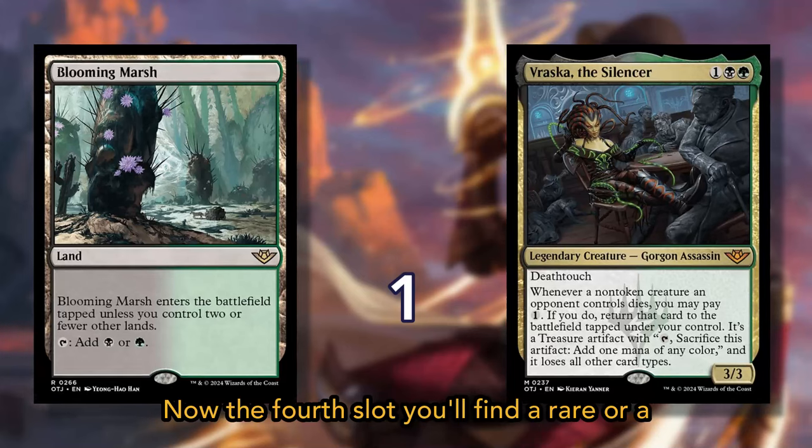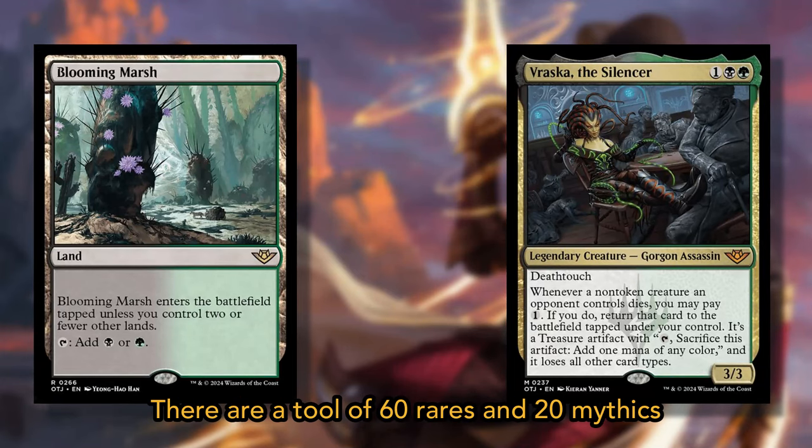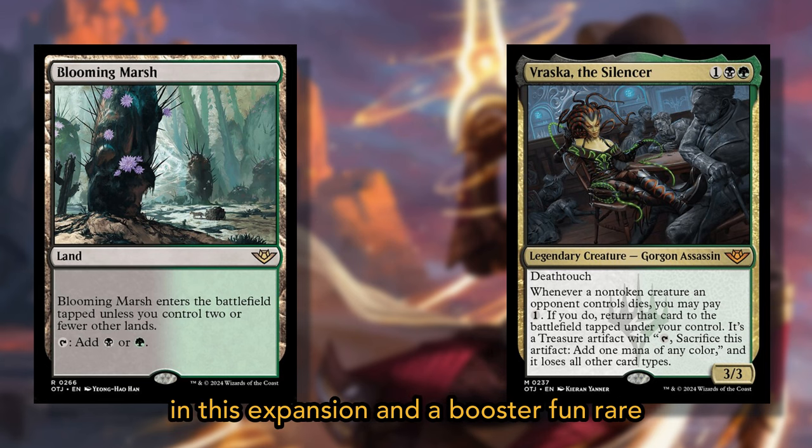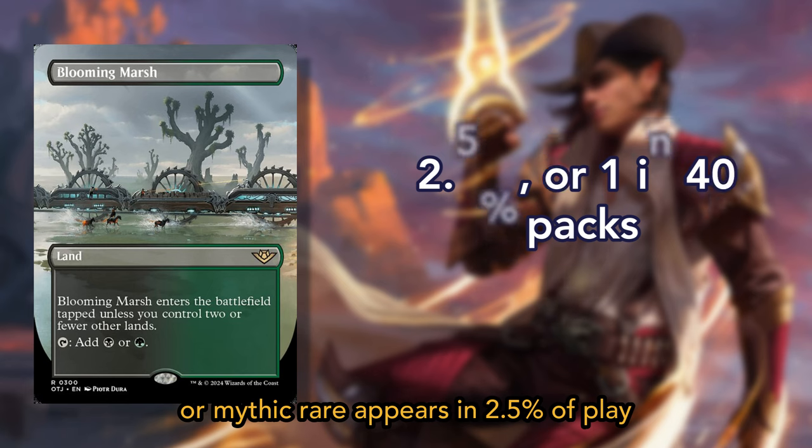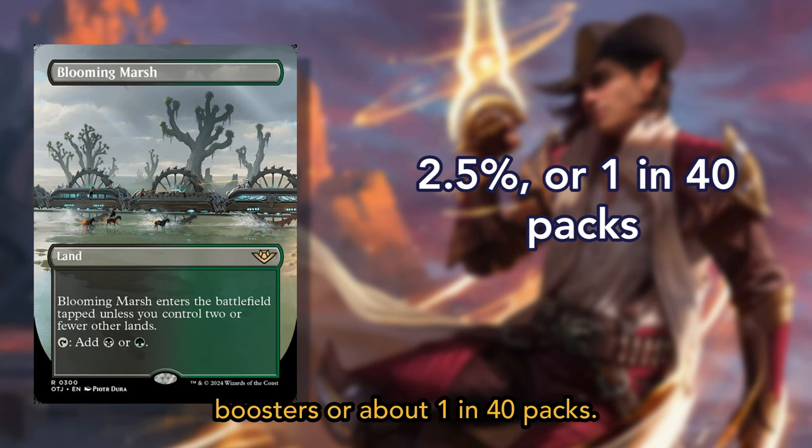In the fourth slot, you'll find a rare or mythic rare. There are a total of 60 rares and 20 mythics in this expansion, and a bonus rare or mythic rare appears in 2.5% of play boosters, or about 1 in 40 packs.